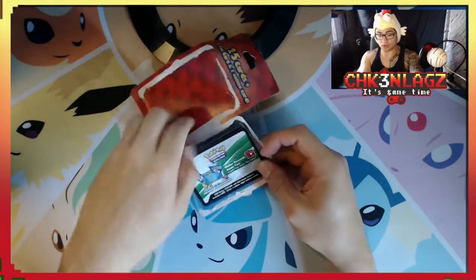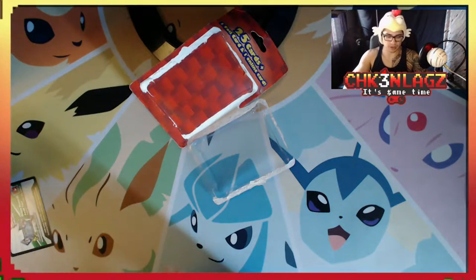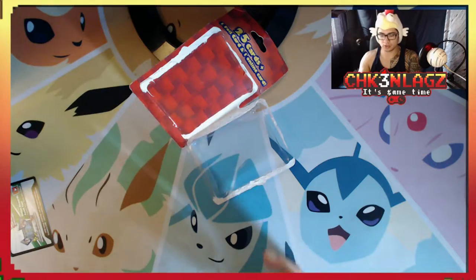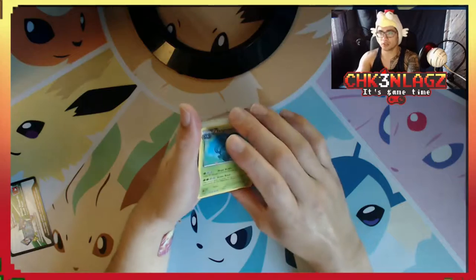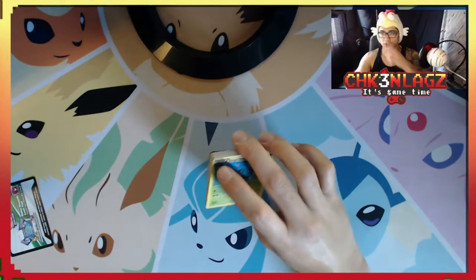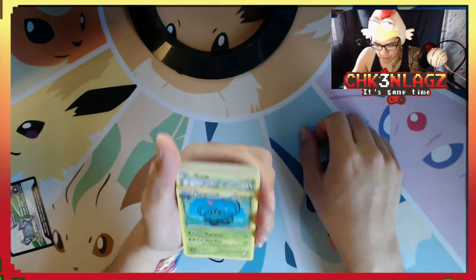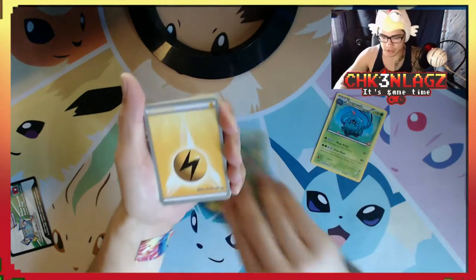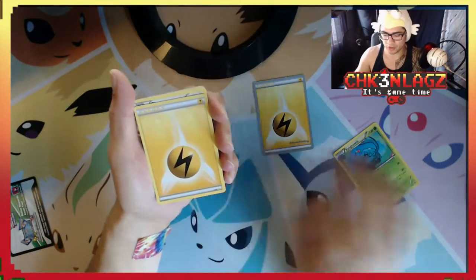It's a white code card too. So the first card is a Tangela, which is cool. We'll go through this — I don't know where the foil is supposed to be, to be honest. We got a Tangrowth. Is there a rare? No, there's no marking next to it, so that's a common. Oh, we got an energy. I like to sort my cards while I'm opening — just makes it easier for me.